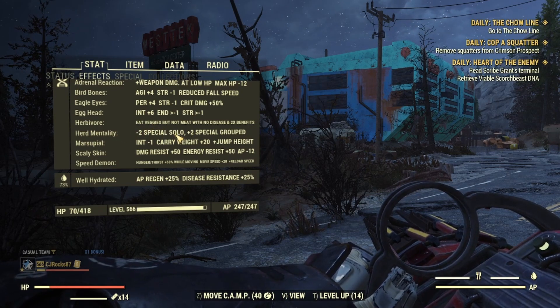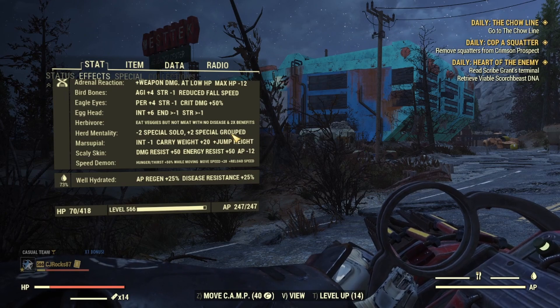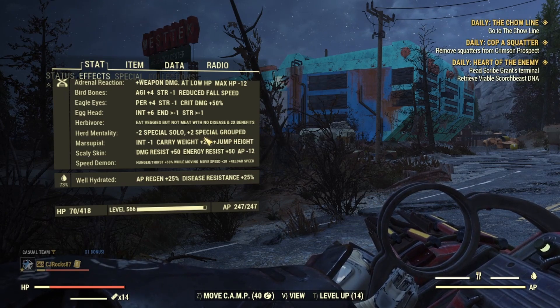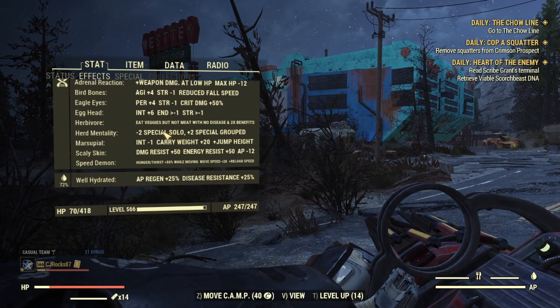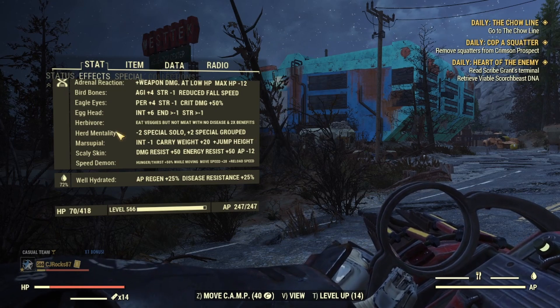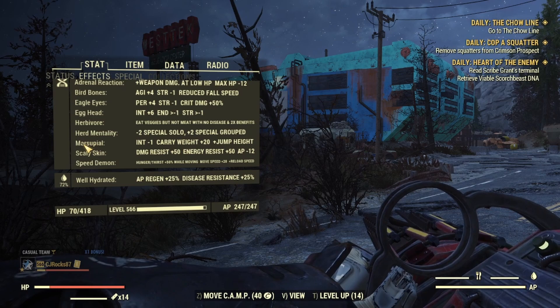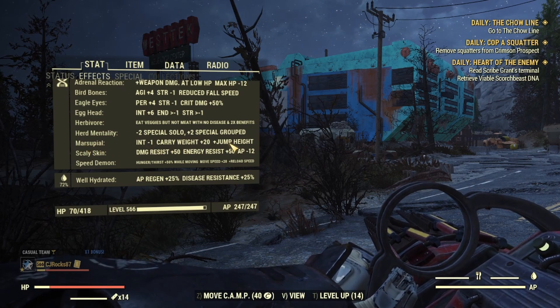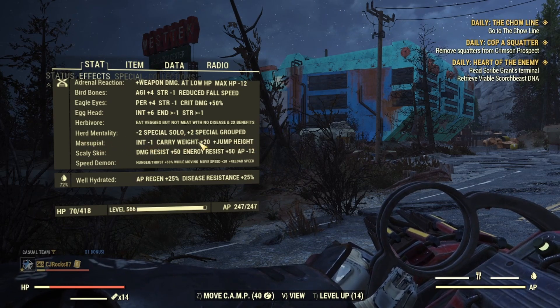Next I use Herd Mentality — while on a team, we will have plus two SPECIAL. This actually turns to plus three when you have Strange in Numbers active, and all of these mutations actually increase a little bit more too. Herd Mentality is just to increase our SPECIAL stats while on a team — I am always on a team, so this is a no-brainer. Next I have Marsupial, which is to increase our jump height and our carry weight. This makes us a ton more mobile, and I cannot imagine playing Fallout 76 without this mutation. If you don't have it, go get it now — I even sell it at my camp.